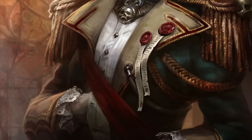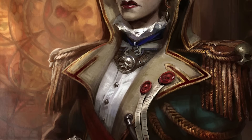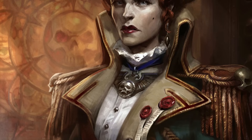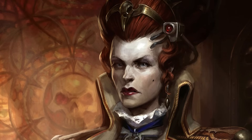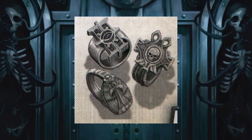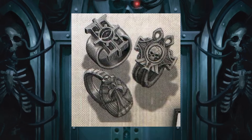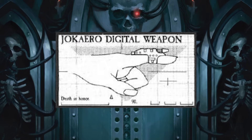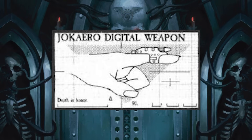Such ruthless madmen are as likely to take over a rediscovered human society as they are to bombard it from orbit. Regardless of their personality or how they decide to conduct themselves, most rogue traders are often seen as being incredibly extravagant and flamboyant, utilizing only the best weapons and equipment that money can buy. The ring-shaped digital weapons of the Jokaero being a particular favorite amongst rogue traders — as although they appear as just an unassuming ring, when activated, can deliver powerful blasts equivalent to a bolt round or a destructive laser weapon.